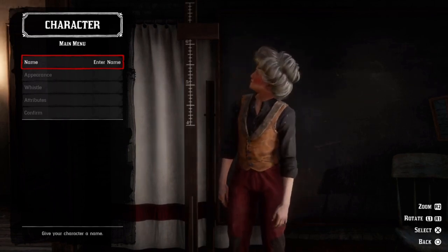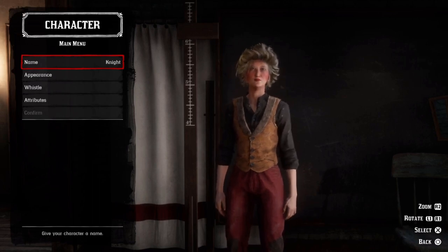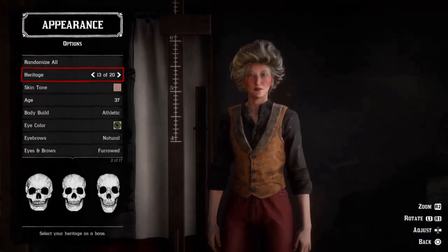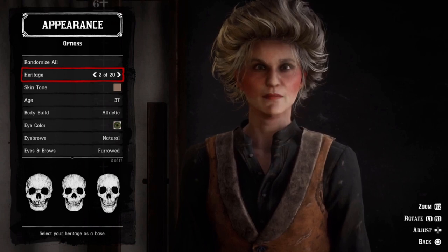Now onto the good stuff. I recommend starting off by randomizing all features until you get a character that you kind of like the look of. From here there are a lot of different things you can customize. I typically change the heritage first and then head on down to lifestyle customization, as this can really change how your character looks.